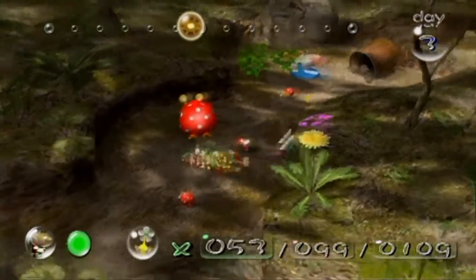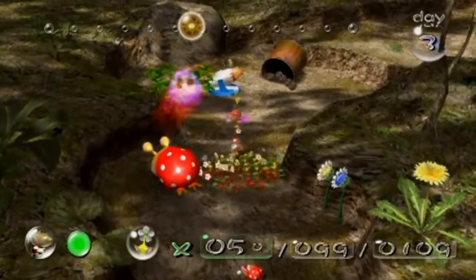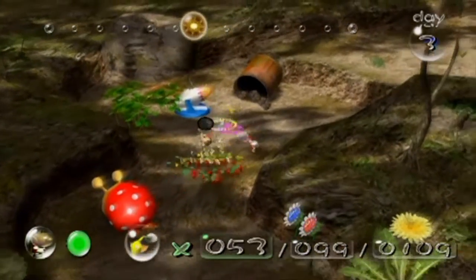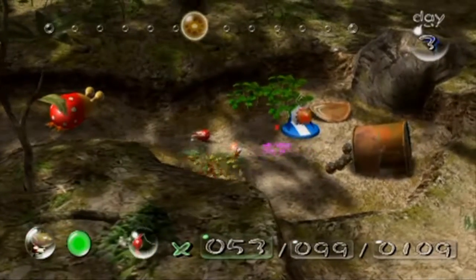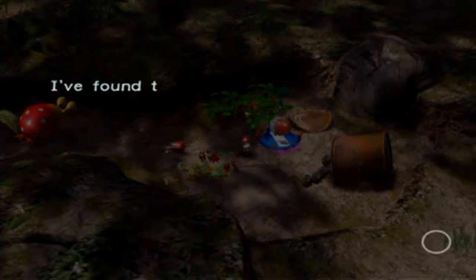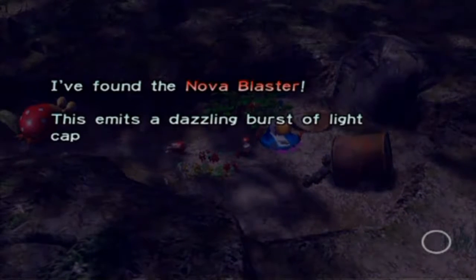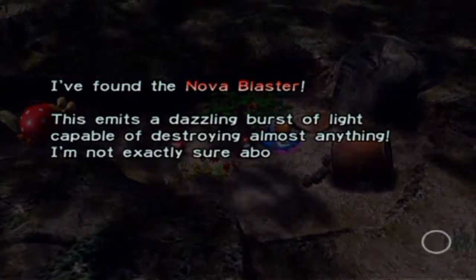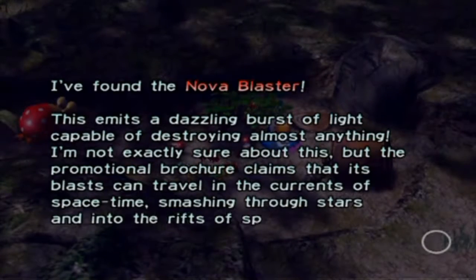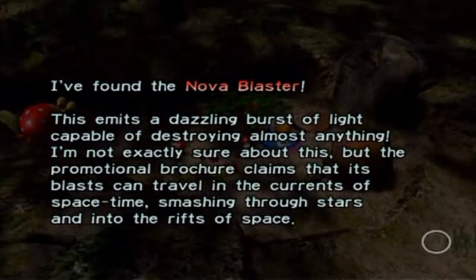Alright, come on — don't eat my Pikmin, there we go. Be a good bulborb. Now we just need to get this part — I think it's the Nova Blaster. 'The Nova Blaster — this emits a dazzling burst of light capable of destroying almost anything. The promotional brochure claims that its blast can travel in the currents of space and time, smashing through stars and into the rifts of space.'